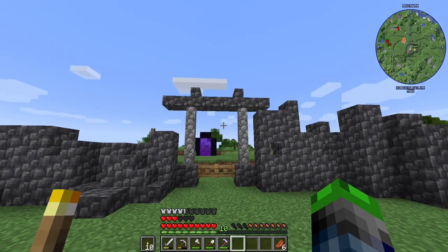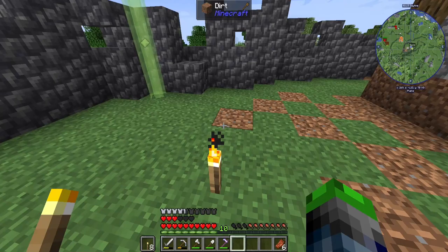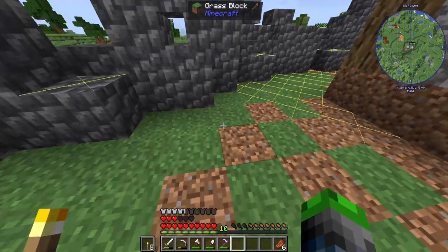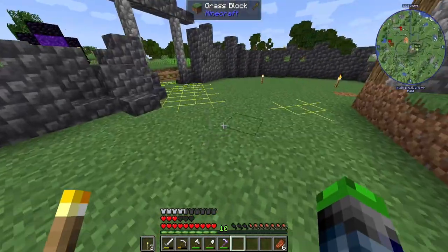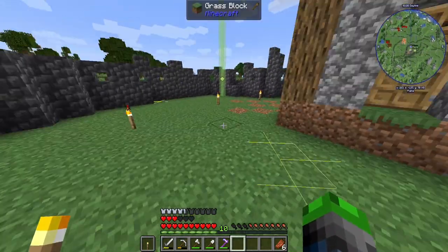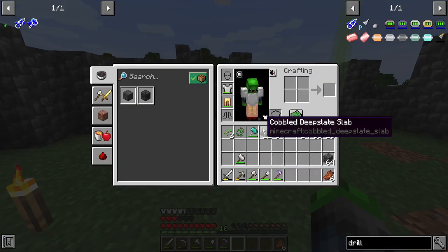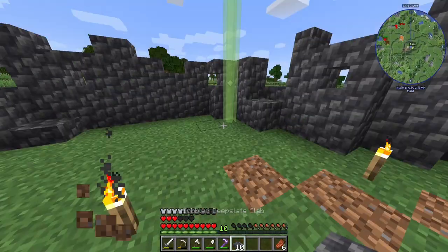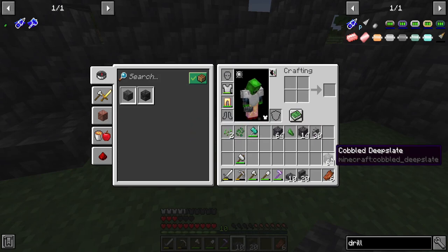I thought that would look better, but anyway this is going to act as the main entrance. Then we're going to light everything up in here - we do have the light overlay mod. So we can make sure our base is 100% mob-proof. We got one spot there, we'll go ahead and put a slab here. Let's turn that off because it's causing frame rate problems.